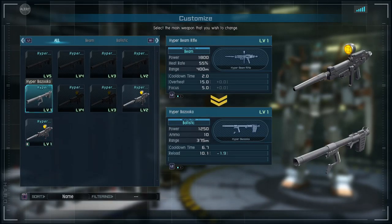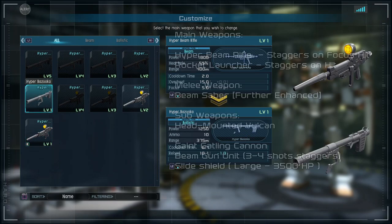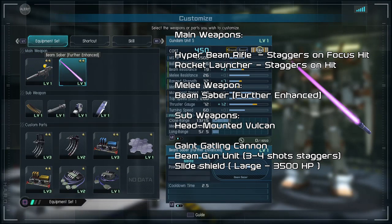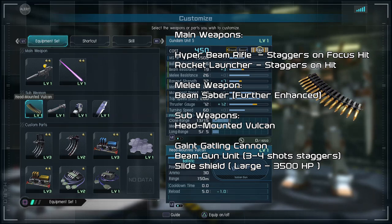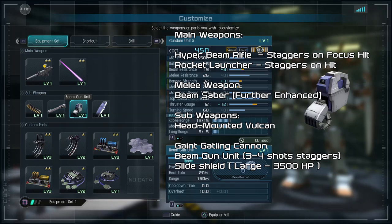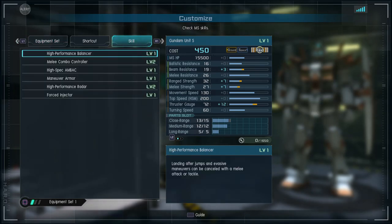As usual, the main kit includes the hyper beam rifle or the hyper bazooka. For this particular video we're going to focus on using the hyper beam rifle rather than the bazooka — you can interchange whatever — but we're using the rifle here. As far as the melee weapon, it has the beam saber. The sub weapons include the head mounted Vulcan, giant gatling cannon, beam gun unit, and the slide shield.